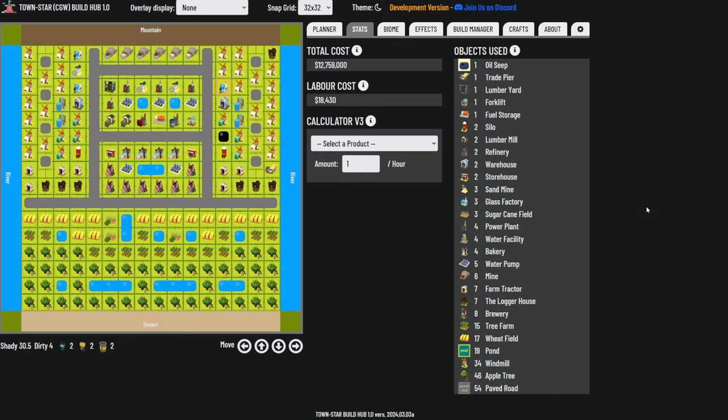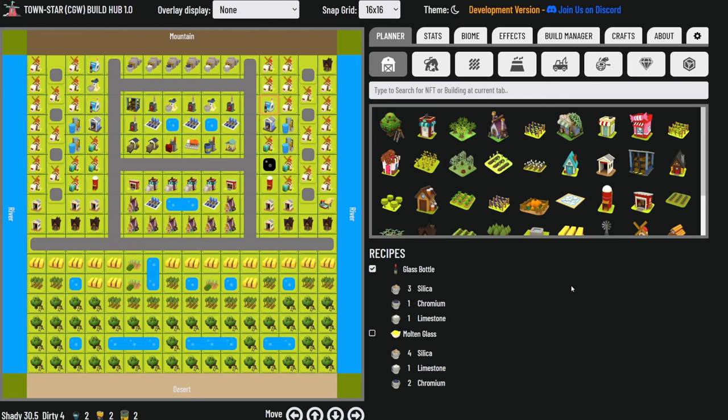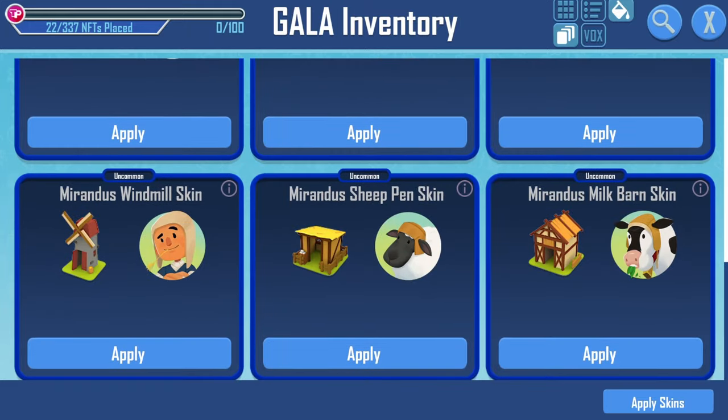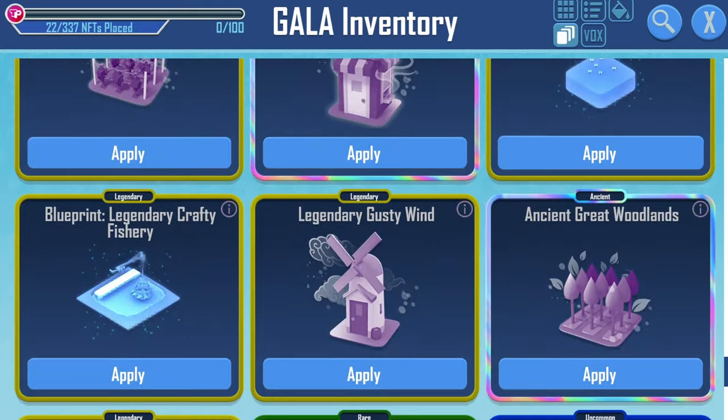This build has a total cost of about 12.8 million and wages of 18,430 per minute. You'll have no issue paying wages once your design is done and you're selling apple cider. The 12.8 million cost isn't that much especially given the flour cash boost, so for this design — or any design you may be making — you shouldn't have much issue getting all the cash you need. You can find the visualizer file on my Discord server. I tested this design without the use of any NFTs that would affect production rates, so I can validate that it works without any NFTs.